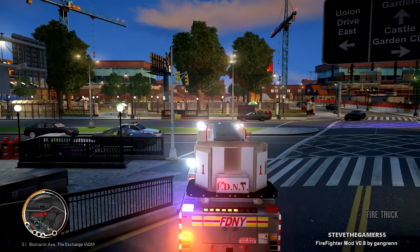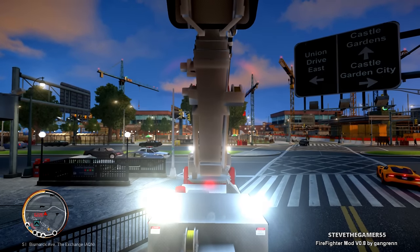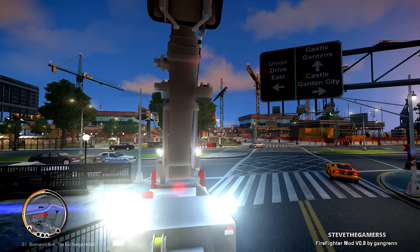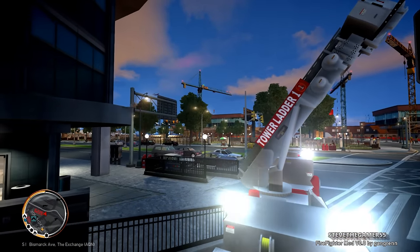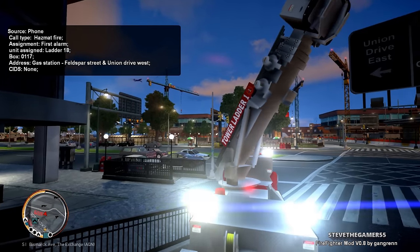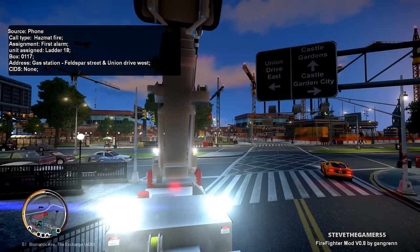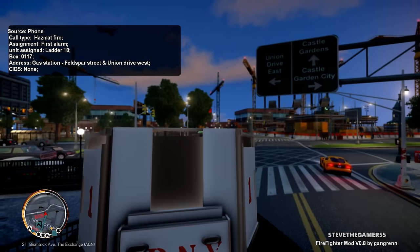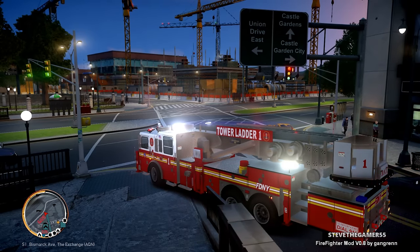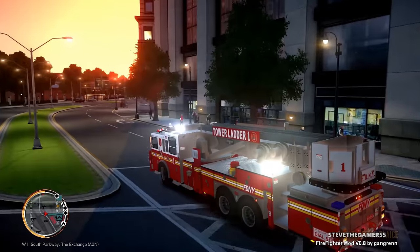I'm letting dispatch know that I am available. We're gonna try to head back to the station. Oh, I thought it didn't work for this truck — the ladder — see that? That was really good. All right, we got a call: 117, that is our box, Union Drive West. Let's head to that location right now and we'll see how we handle it.